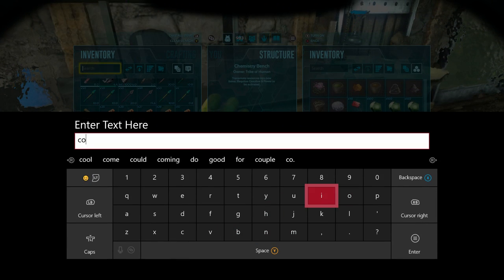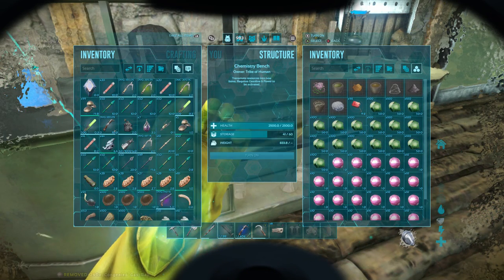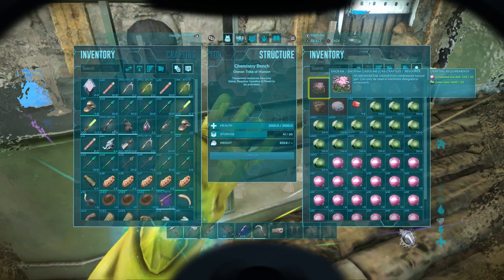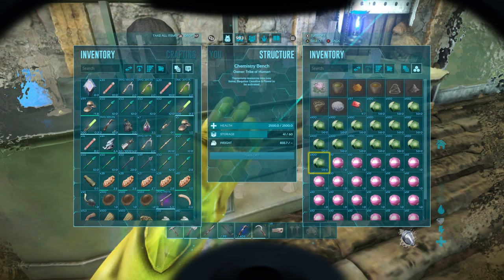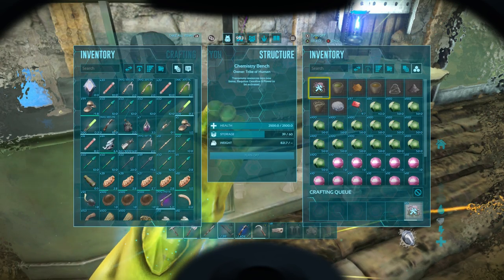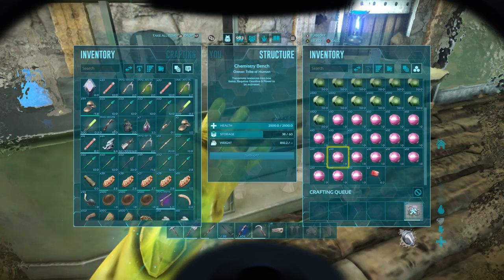This is something you can unlock by getting the chem bench — it's not actually a separate engram, even though it says engram. You can make 12. It doesn't make much because it's kind of resource heavy, but hey, it's gas. It means you don't have to go down to that dangerous area all the time.